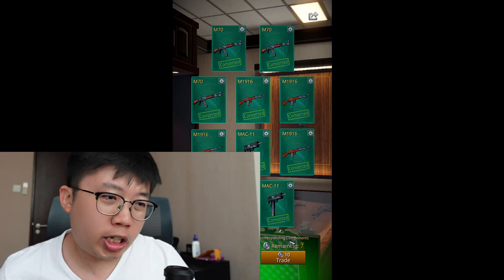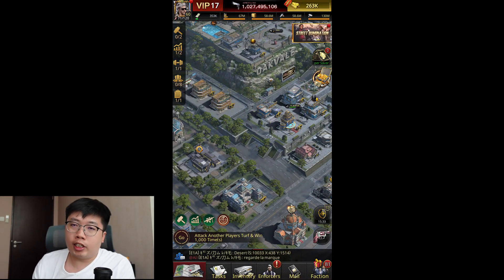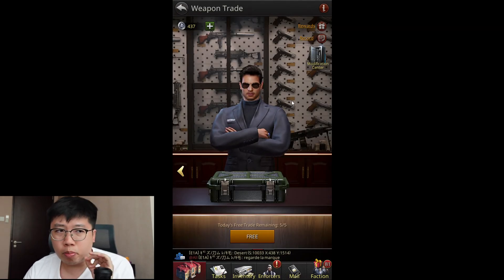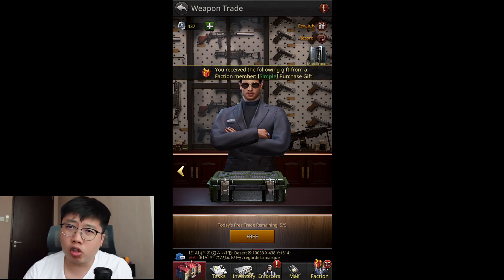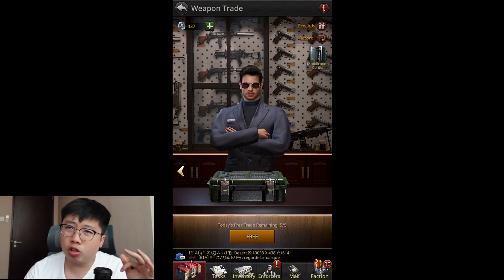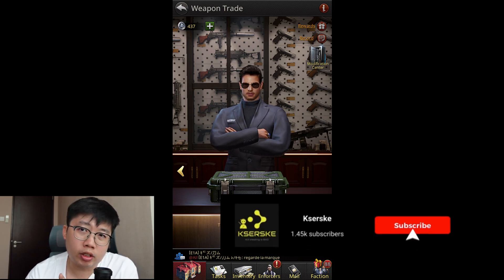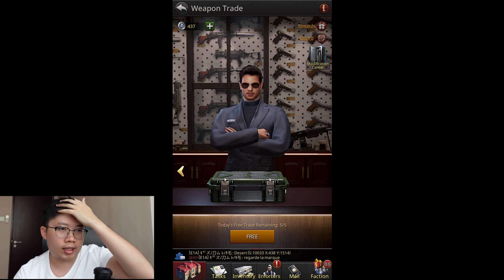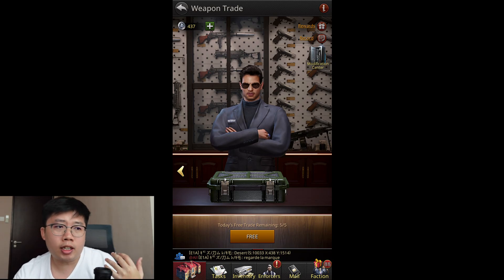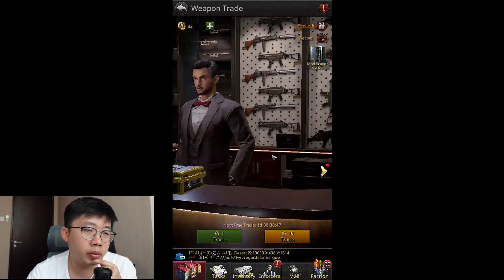Welcome back to my channel. For today's video, we'll be looking at The Grand Mafia and calculating the probability of getting grand super weapons and elite super weapons. The primary coin gives regular weapons while the premium coin can yield grand weapons - which is very exciting. We want grand weapons, not elites, because the investment for super weapons is expensive due to crypto coins. I'll be opening 82 premium coins and 437 primary coins.